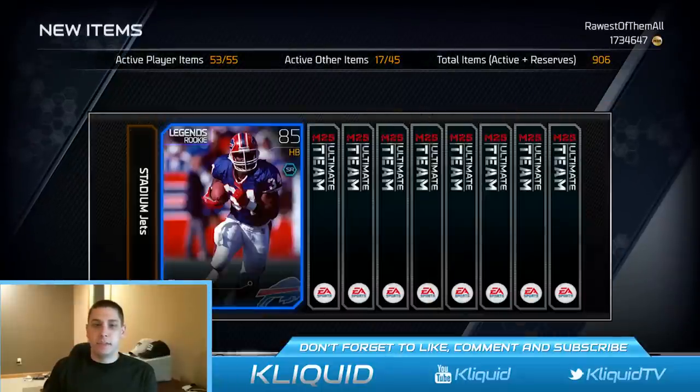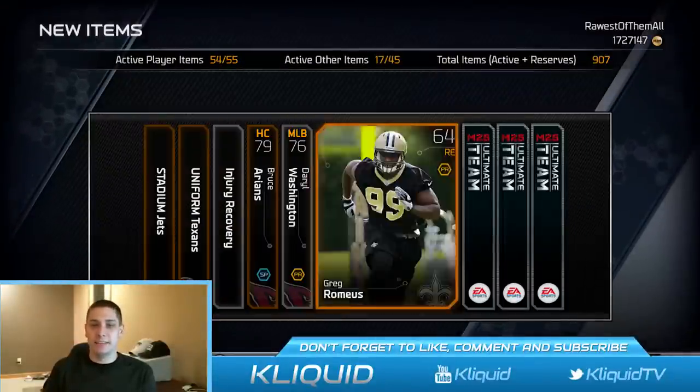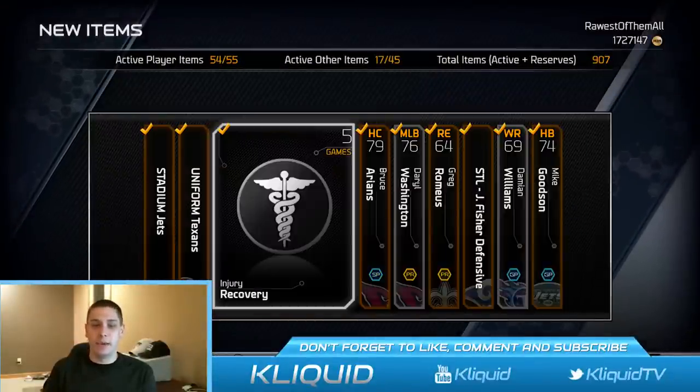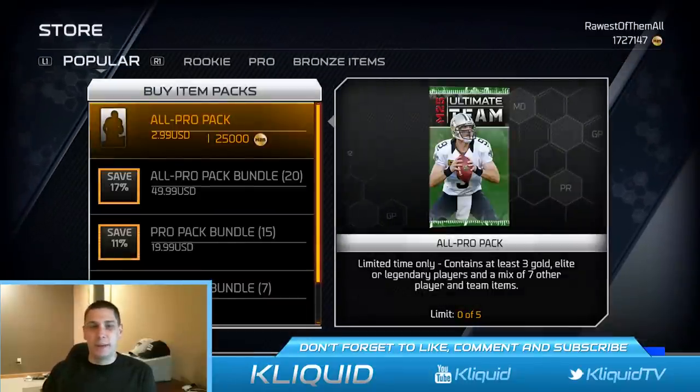One more pro pack and we get a stadium rookie legend Thurman Thomas — probably not the best thing to pull, but at least it's a decent card with a little bit of value. Alright, on to the all-pro packs now — we've got five of these to open.